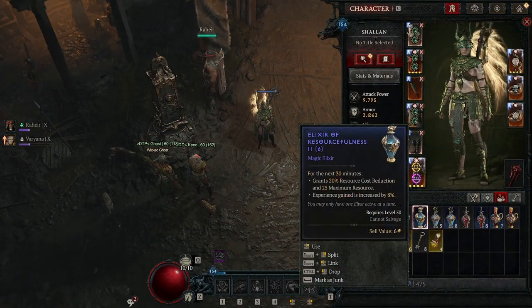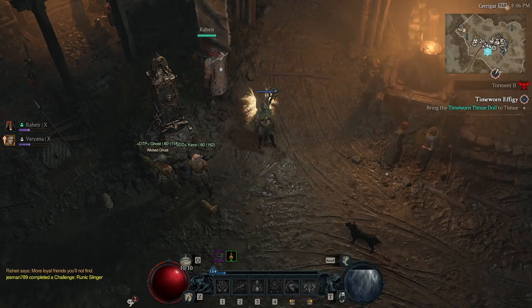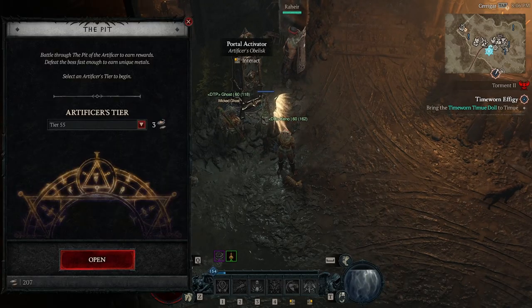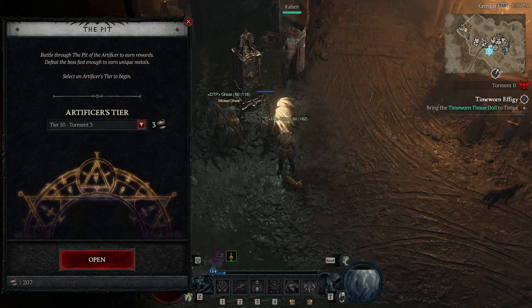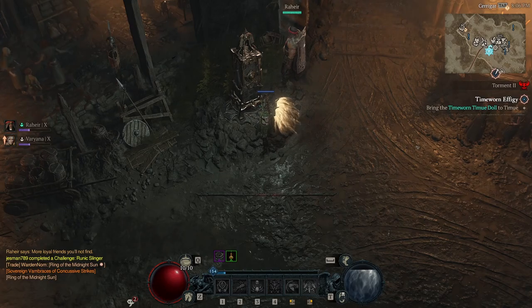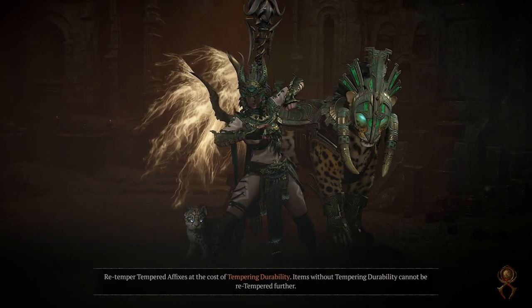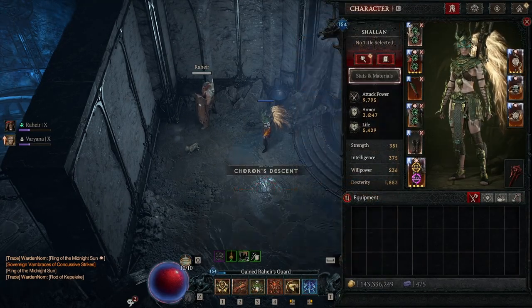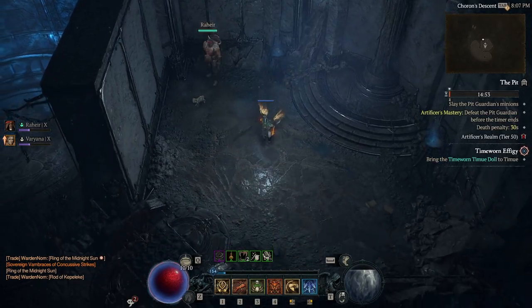For potions, I use resource regeneration just to make it smoother. If you need to, you can use the incense for resistances. Once you enter, all the stats for the armor will go down, so I'm not even at max resistances. This is Pit 50 — let's see how this build works.